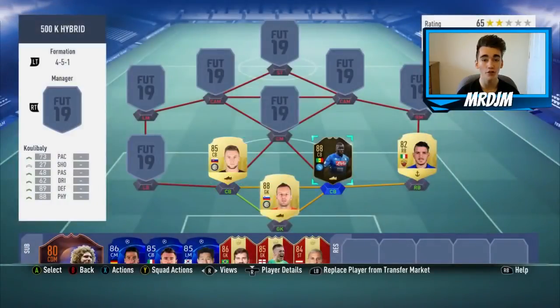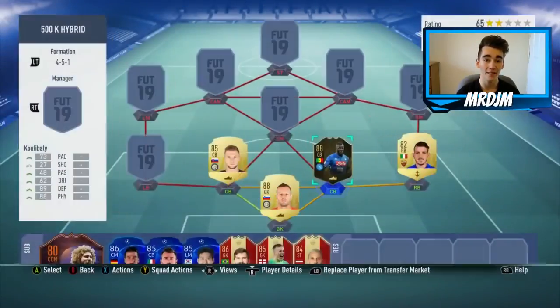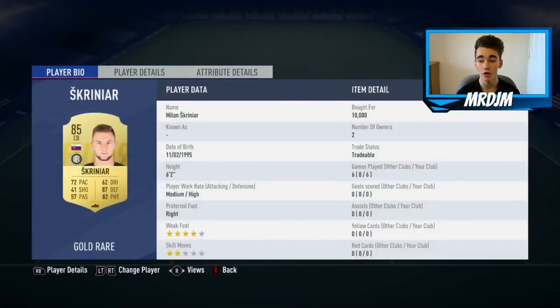Moving on to the two central defenders, starting on the right-hand side, we've got our first in-form player: the 88-rated Koulibaly, who I bought for 92,500 coins. This guy is great value for money — he is honestly the best central defender I've used so far on this game. He's incredible in game.